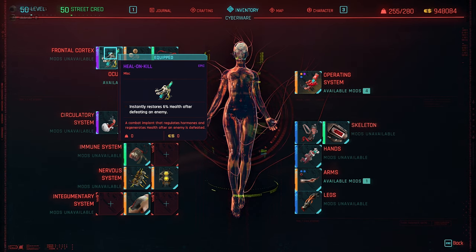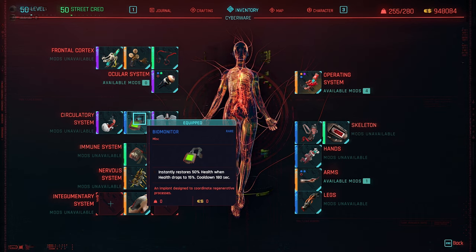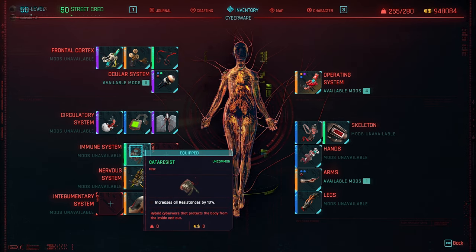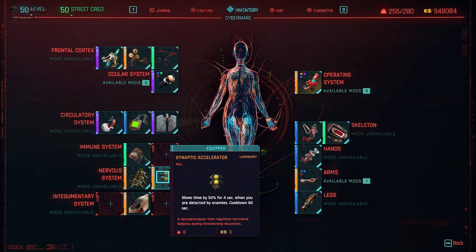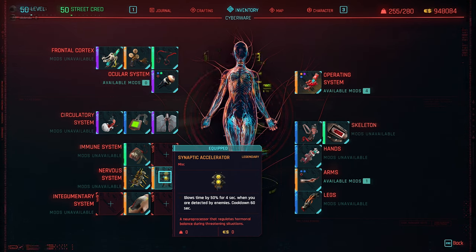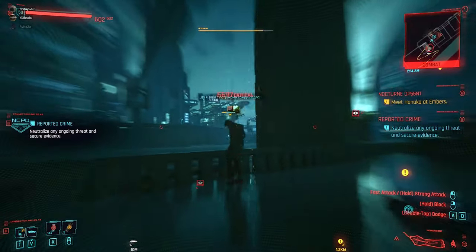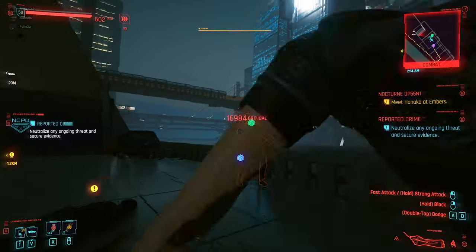Heal on Kill instantly restores 6% health after defeating an enemy — nice because you kill a lot, and you need to get a little closer with the monowire, though not as close as with a katana. The Bio Monitor gives you 50% health back when your health drops below 15%. The Adrenaline Booster instantly restores 40% stamina when you defeat an enemy. Cutter Resist gives a bit more resistance for higher survivability. For the nervous system, start with the Synaptic Accelerator — even the common or uncommon version is enough at the beginning.